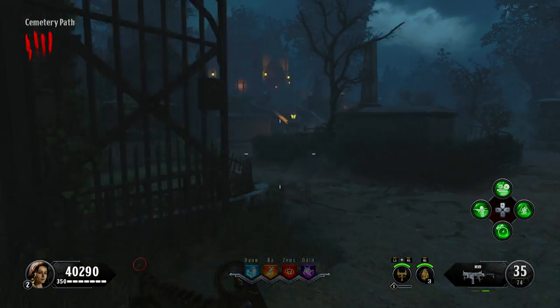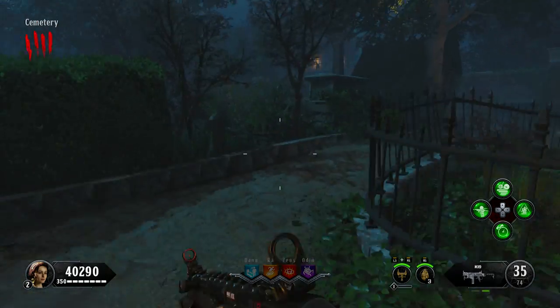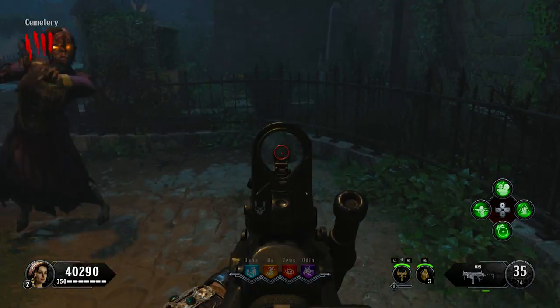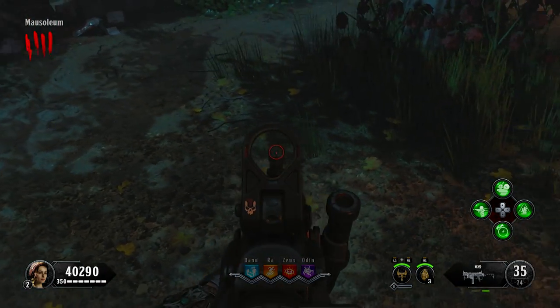After that is the poop. This is located in the cemetery area, and the first location is on the ground in front of this boy statue. Then if you take the path I do in the video, you'll find the second location right here. And finally, the third one is by this tree, which is right next to the mausoleum.